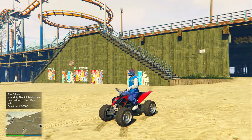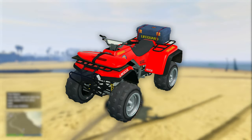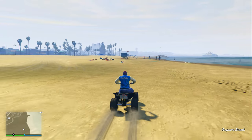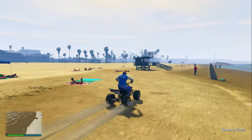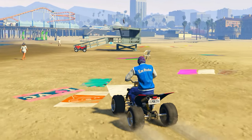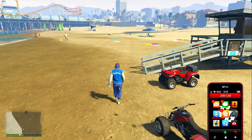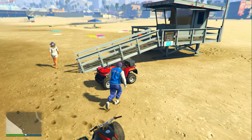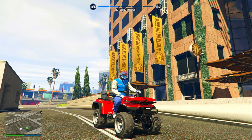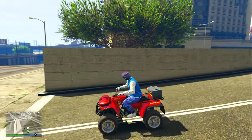For the next secret vehicle I'm going to show you how to find the Lifeguard Blazer, which is pretty easy to find. First, get any regular four-wheeler — I literally just found one at the beach — then drive up and down Vespucci Beach passing every single lifeguard stand. Eventually you should see the Lifeguard Blazer spawn in right beside one of these stands. Once you see it, simply get on top of it and drive it away. You will get some cops, so lose them and then drive it over to a garage and store it.